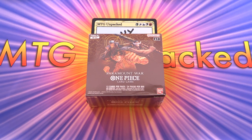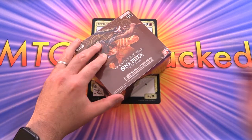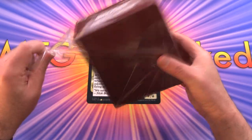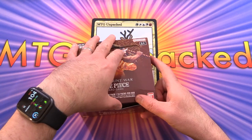Today on MTG Unpacked, we're getting stuck into the new One Piece set Paramount War. This is the second set in the TCG, released on March 10th, 2023 — just yesterday.